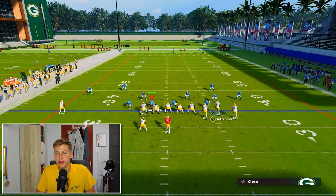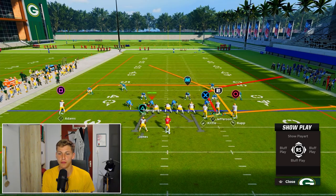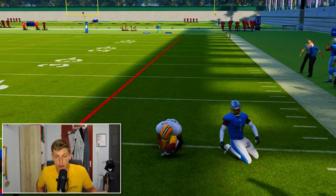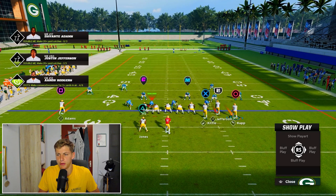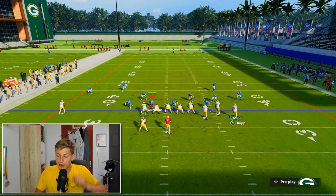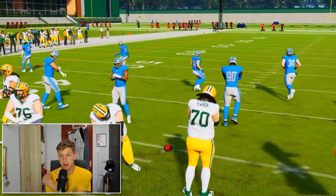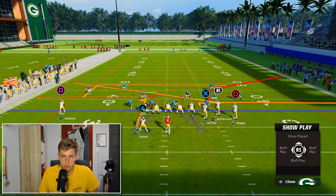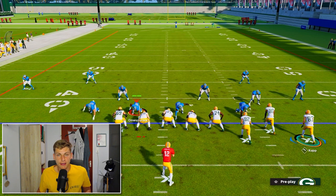For man coverage purposes, I would mostly focus on the Tight Upset ebook coming sometime next week. Deep Corner is kind of my base play that I like to attack man with. I motion snap Cooper Cup to the outside, and I'm looking to hit either the out route, the slant route, or the option route. But realistically, most of the time you're going to hit the corner, just because the corner route gets open for a lot of yards and it's very fun to throw.